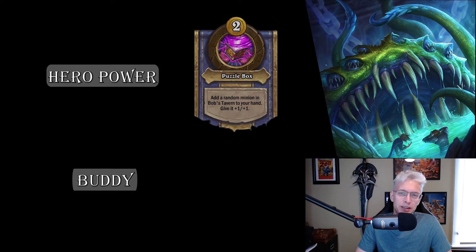First, let's talk about the Hero Power, Puzzle Box. It costs two gold and reads: add a random minion in Bob's Tavern to your hand and give it plus one plus one. This is a simple, effective, economical power — you're getting minions cheaper with a little buff, and with the right choices you can get extra minions.